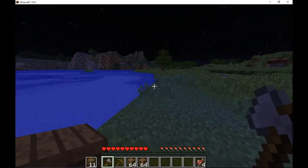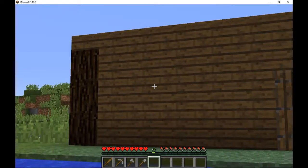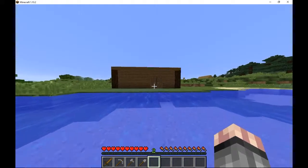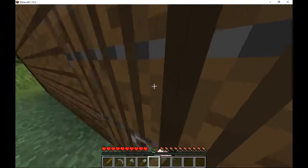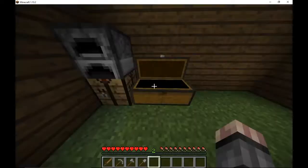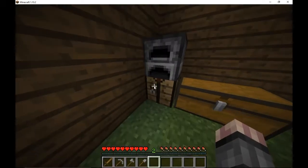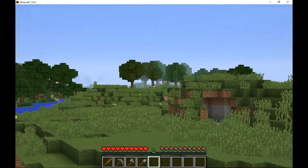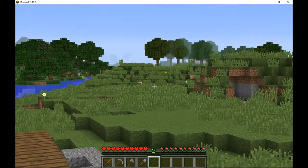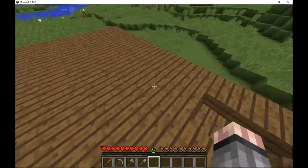I'm gonna do a little bit of work on the base and then I will be right back. And I'm back — this is where I have the base so far, I think it looks pretty nice. It's right by the village. Decent base, I haven't put the floor in yet. There's a chest, a furnace, no coal yet. I'm gonna go ahead and put that in the furnace. Crafting table, stairs up to the roof. There's a cave over there — probably some iron in there — another cave right there.